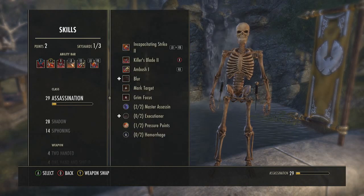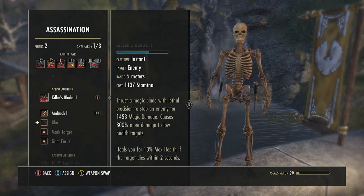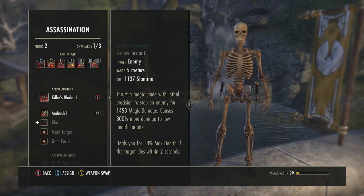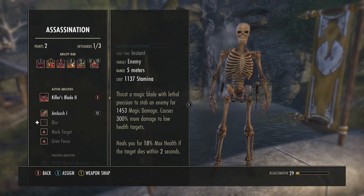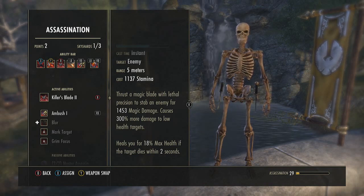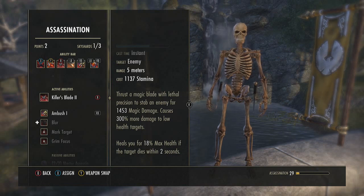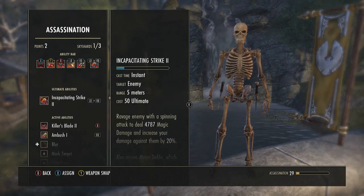The third ability is Killer's Blade. Pretty much when you get them to 5-10% HP left, you use this and it executes them — instant clean kill. It also heals you for 18% max health if the target dies within two seconds of the ability being used. So if you're in a 2v1 situation, it gives you about 20% of your health back, which is a big deal.